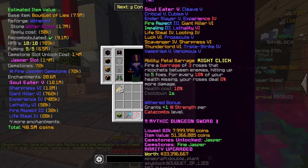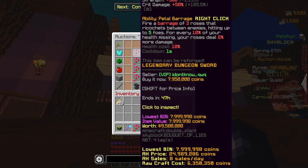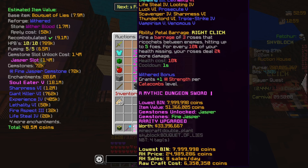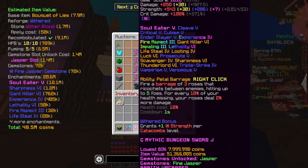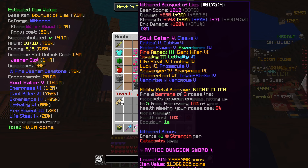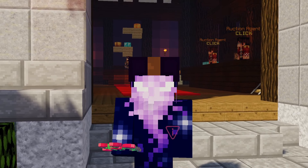But today, it's all about the Bouquet of Lies. Trust me — price, damage, usability, it's got everything. For context, this weapon costs 8 million coins completely clean. The one I've got costs around 50 million, but realistically you're probably not going to need to spend much more than 20 or 30 million for a decent one. In the grand scheme, it's a very cheap weapon.